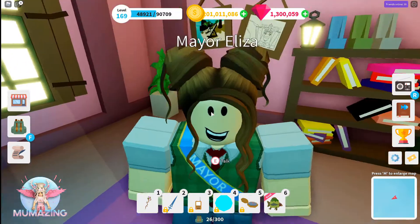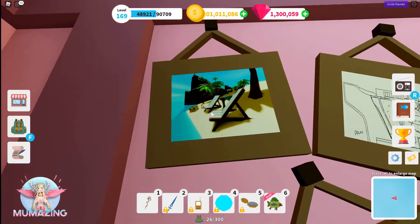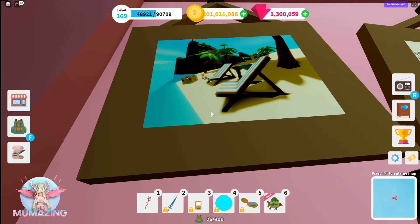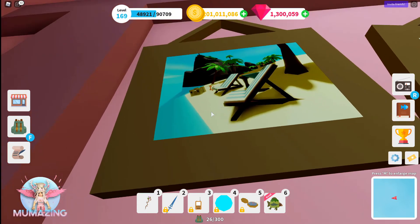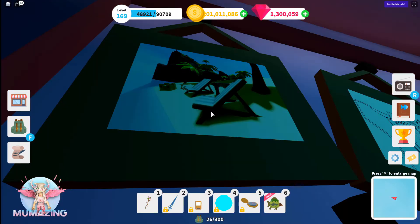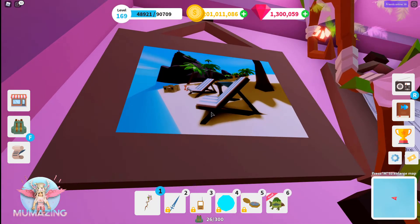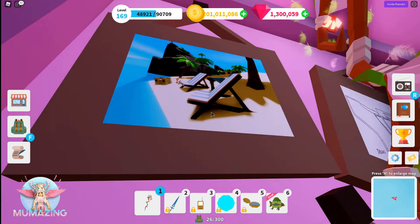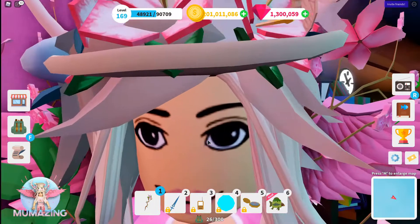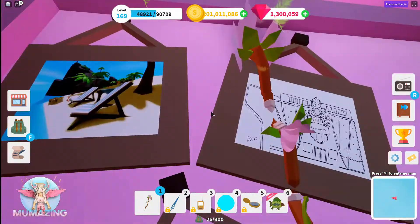Now let me theorize what that secret might be. If we look behind her on the wall, we'll see three paintings - well, one's not actually a painting, it looks more like a set of blueprints. Starting with this one right here: we've got two chairs like sun lounges, a little table in between, a crate, and an island with a little rocky outcrop on the side. It kind of looks like it could be Eruption Island, but now I'm not so sure.